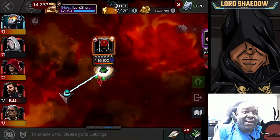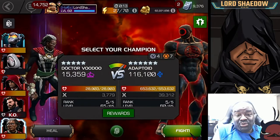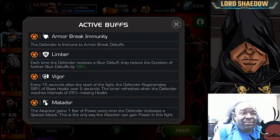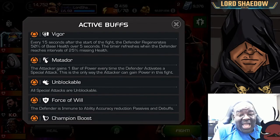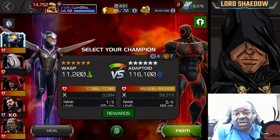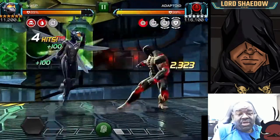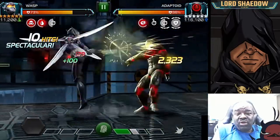Now we finally come to the end boss — the Symbiote Adaptoid. Let's take a look at the nodes: Arm Break Immunity, Limber — which is annoying since I like to parry — Vigor, which can be annoying, Matador, which can actually help you out, and all the specials are Unblockable. Force of Will means you're not going to gain power until he fires a special. This can actually help you out if you play it right.